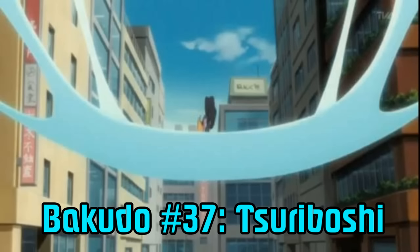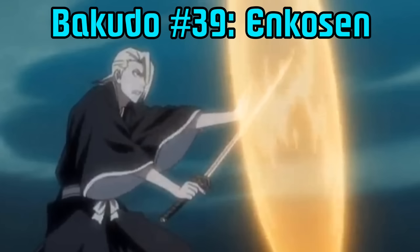Bakudo number 30 is Shitotsu Sansen — the caster creates three fangs that can be launched at the opponent, pinning them to a large structure behind them. Bakudo number 37 is Tsuriboshi, which creates a sort of net with a trampoline bouncy effect. It can be used in midair and latches onto surrounding structures. Its primary method is catching falling objects — it was used quite a lot during the fight with Aizen since Shinigami were dropping like flies. Bakudo 39 is Enkosen, which creates a round shield in front of you — not very high level, so if your opponent is strong enough it'll rip right through it.